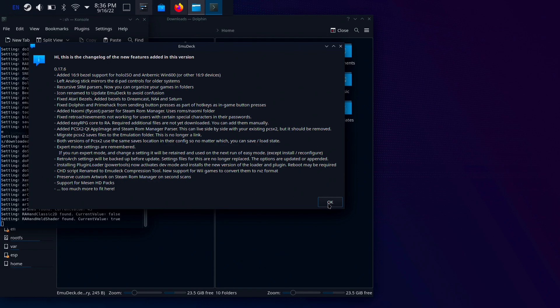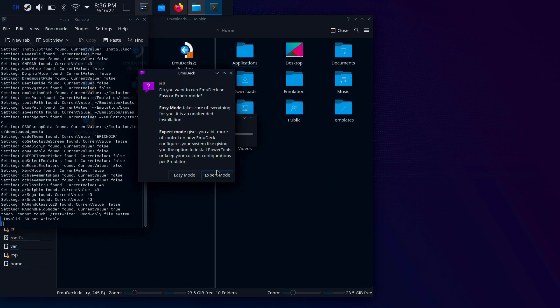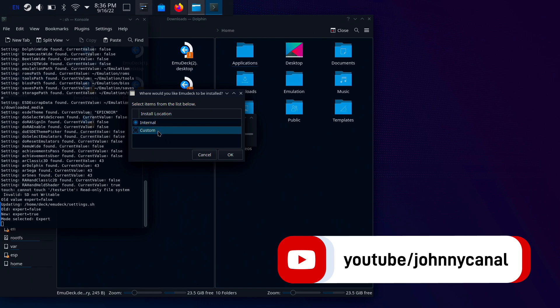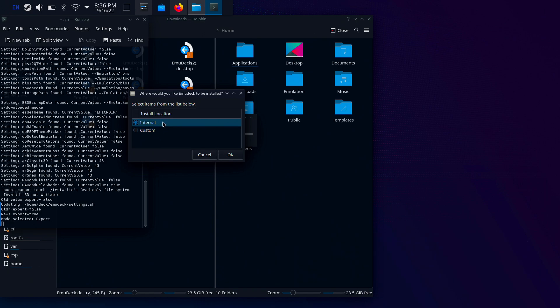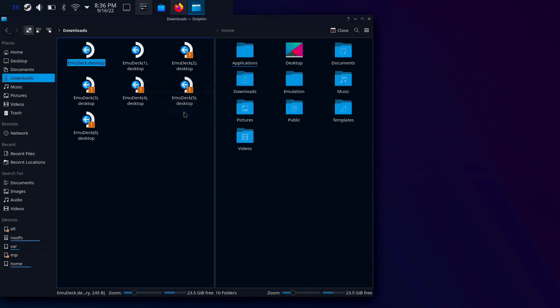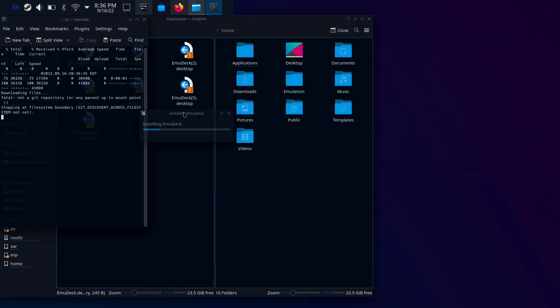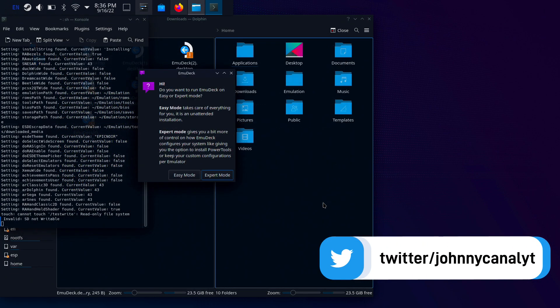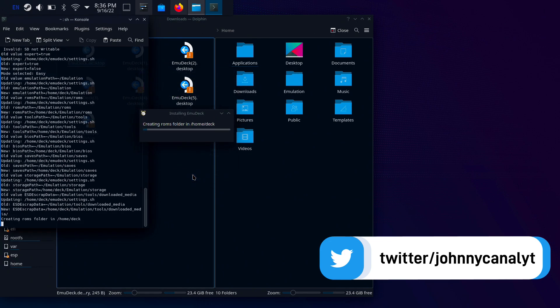You're going to get two modes: Easy Mode and Expert Mode. In Expert Mode it shows you the SD card option, so if you have an SD card inserted into your Steam Deck you can install to that, or you can install internally to the SSD drive. Personally I would go with Easy Mode if you don't want to complicate things — it's just much easier in my opinion.